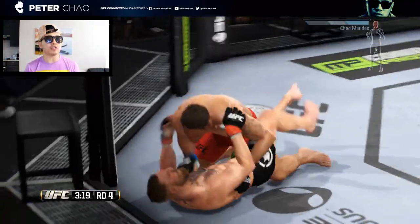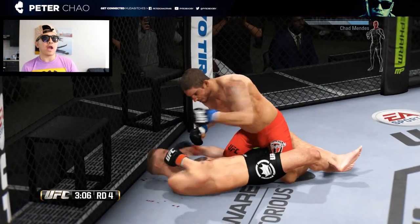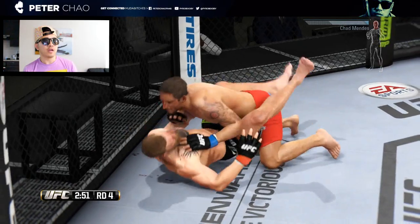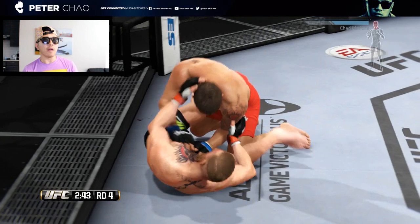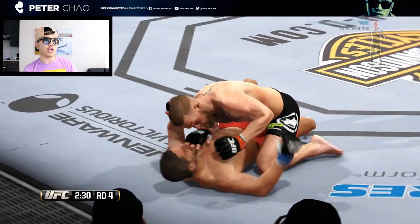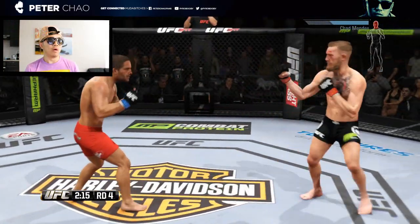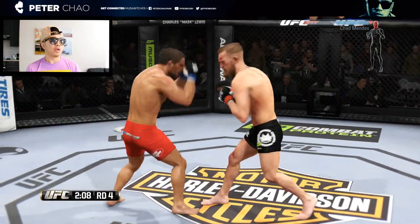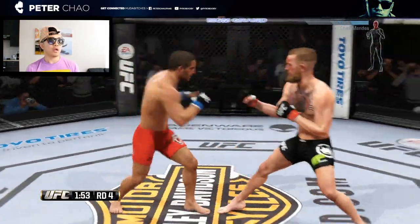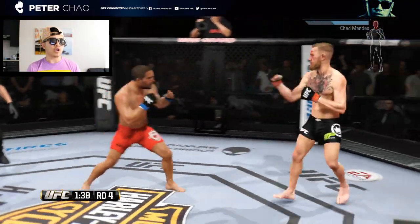That defense by McGregor needs to come through now — this is bad news for McGregor. He's going to push him off. A very interesting situation — McGregor grounding and pounding, but Mendes gets right back up. What is going to happen? Just over two minutes on the clock. These two are just exchanging blows, just tagging him — doing his best, getting a couple of shots in. Conor looking for round five, Mendes looking for the finish.